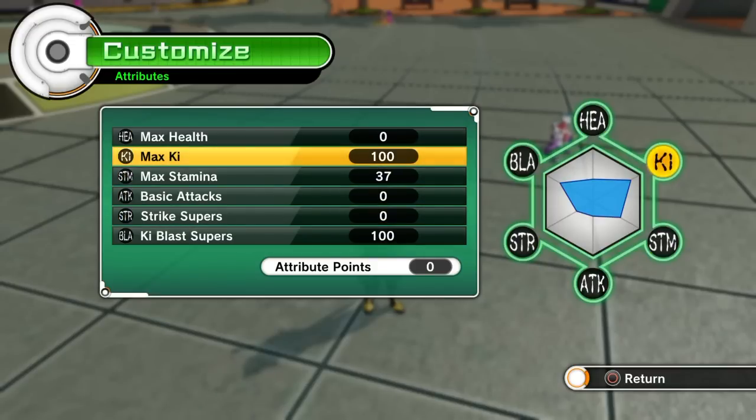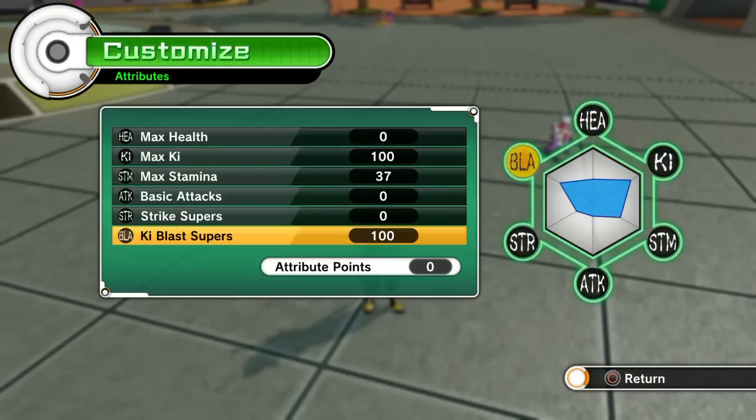You can switch out between stamina and health. This is a rumor — people say if you have 100 in either of these, your equipment will not affect it. And that is untrue.